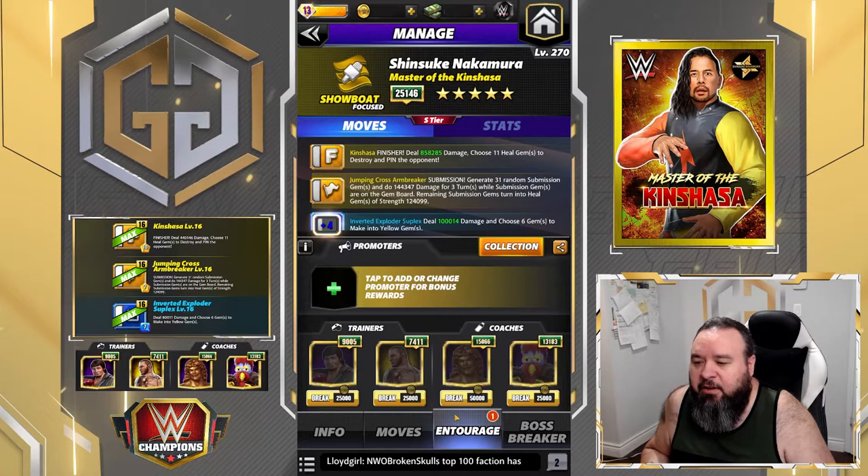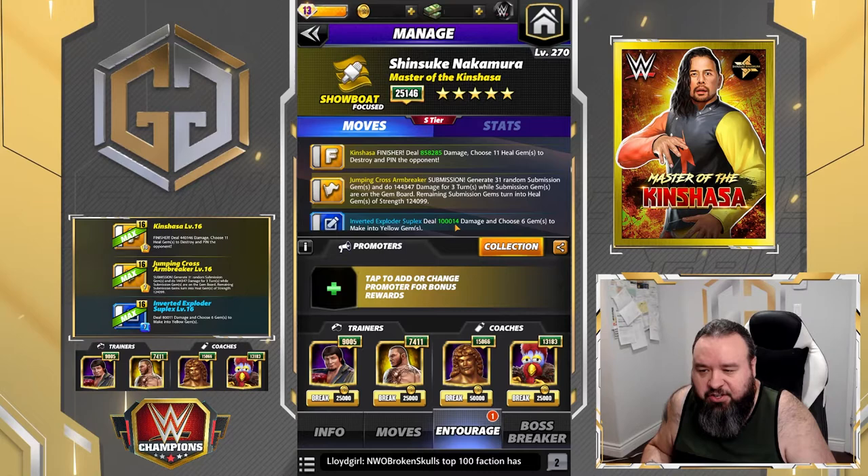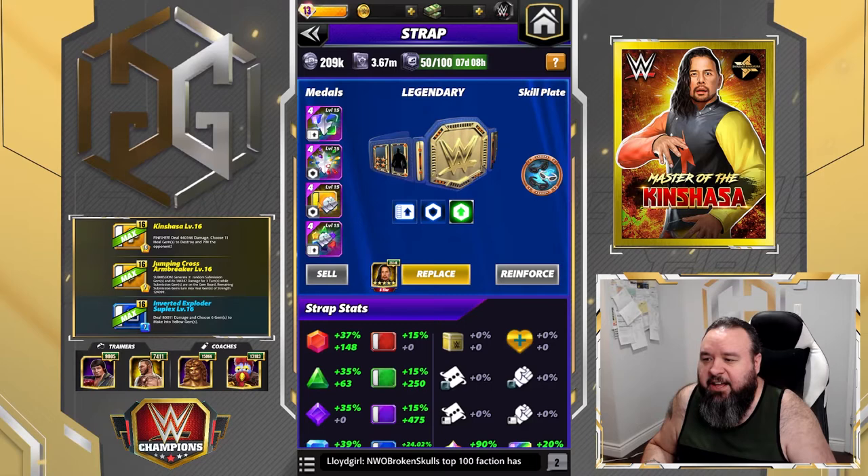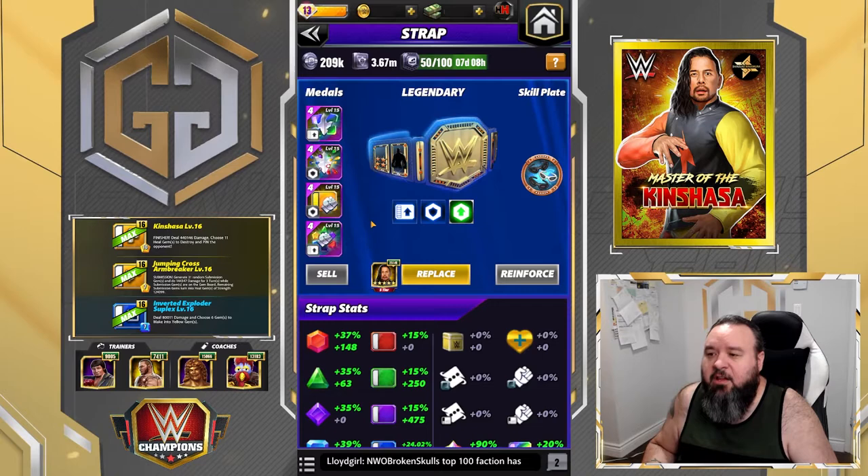You could add someone like Ziggler to increase the amount of yellows, but that's not where your damage is going to come from so you don't really need it. As far as the belt, I do have a yellow move damage one - unfortunately didn't have a takedown yellow move. For a moveset like that I would probably go double takedown, so I went with armor and takedown.